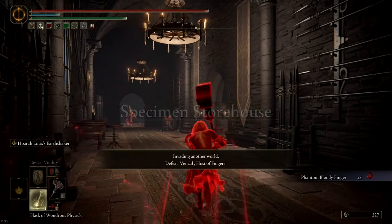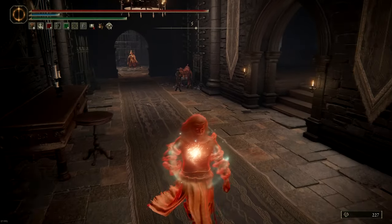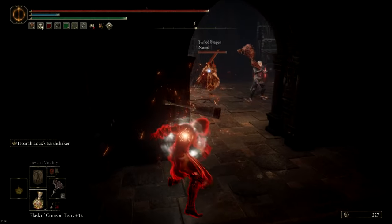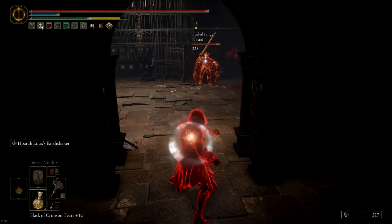So the strategy on these invasions is going to be to lure them in with the hammer throw, and then use some kind of AOE Ash of War to get them all when they are chasing me. So in this case I'm using Huaralu, which is very powerful if it hits, but some people already know how to dodge this.